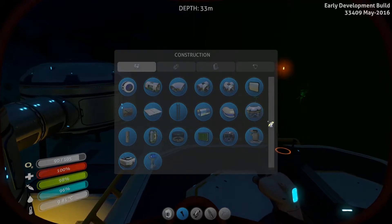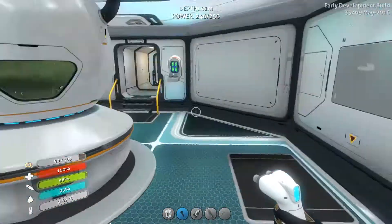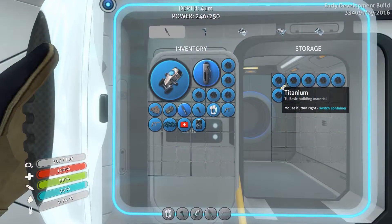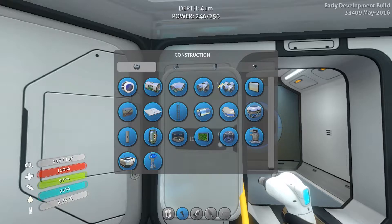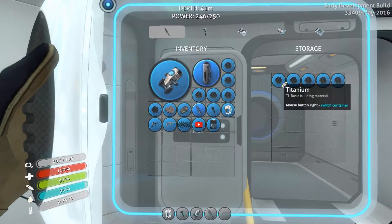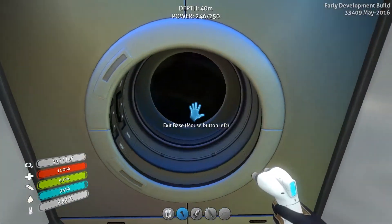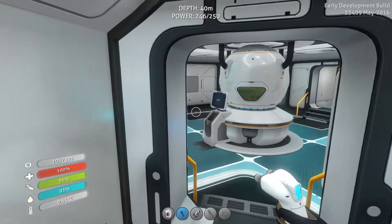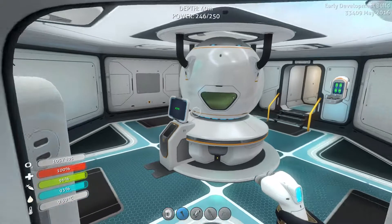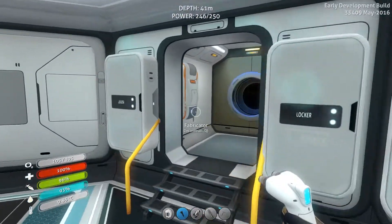We're going to build another multipurpose room. We need titanium. We might be out of titanium — that thermal plant took a lot of our titanium. It takes six titanium. My original intention was to build another one of these reactors, but with a thermal generator, I may not need it. Is the power going down or up? Power's just kind of frozen at the moment. This thing's still active. Power's not moving. Interesting.